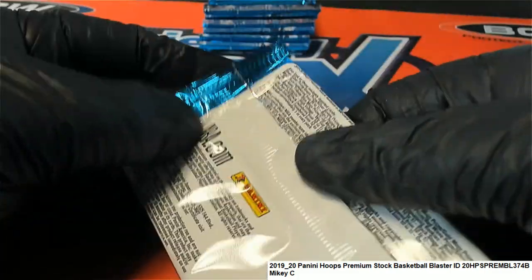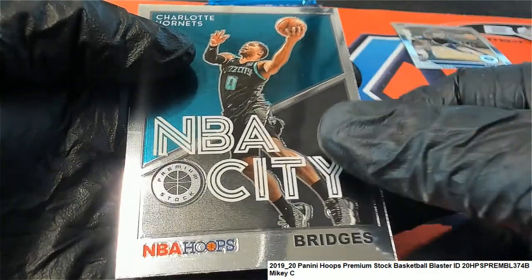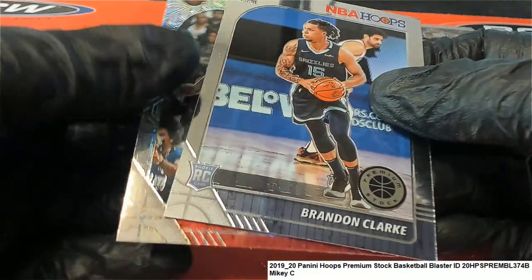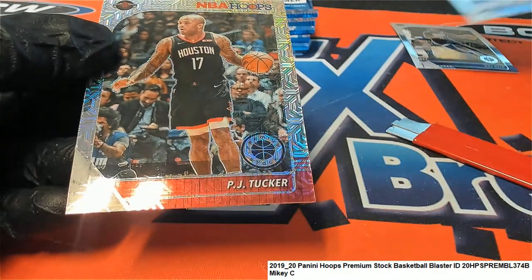Looking for treasure. Let's see, we got the first rookie card - Miles Bridges, a Be A City card. Brandon Clark rookie - let's do this. Good luck Mikey C. Let's pull big ones out of here. PJ Tucker prism.